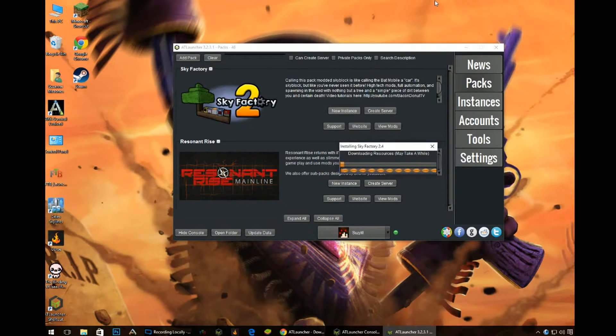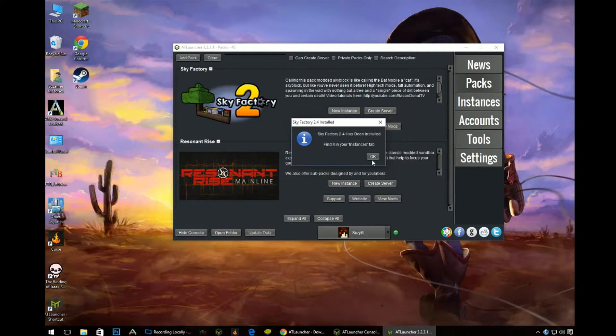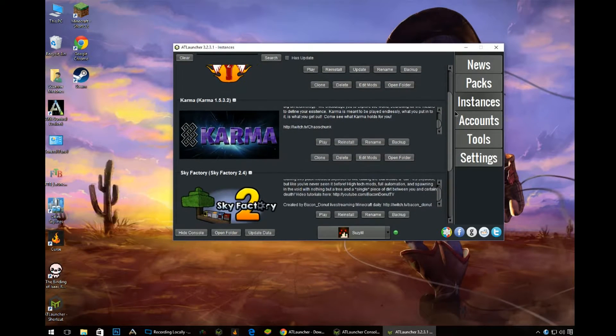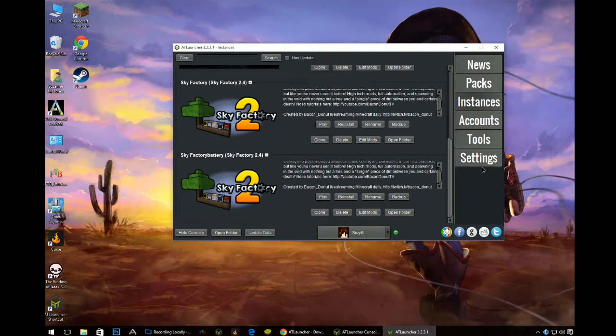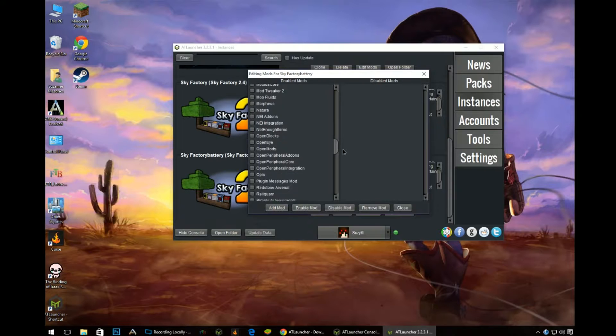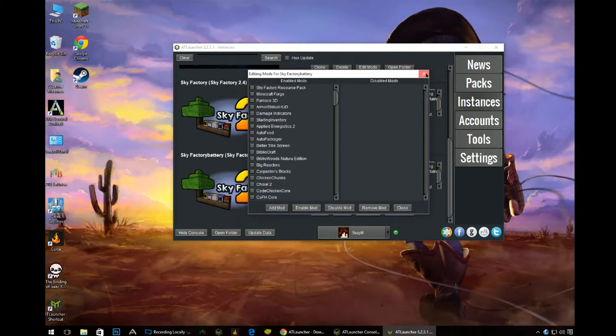We'll just wait for it to install — it does take a while, so we'll speed it up. Done. Now in our Instances we should have two Sky Factories, and we've got Sky Factory Battery. If we go to Edit Mods, it'll show you all the mods that are installed. It doesn't have Project E.